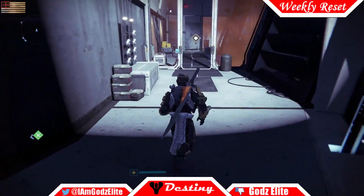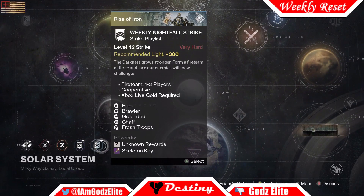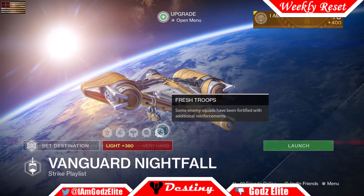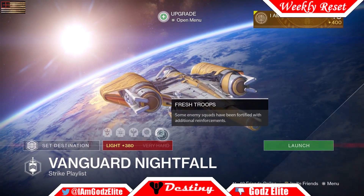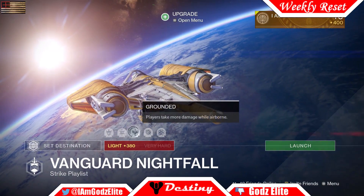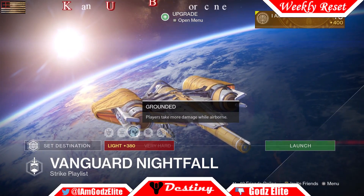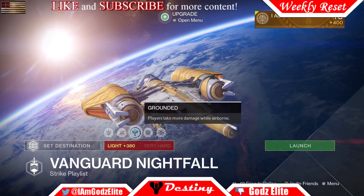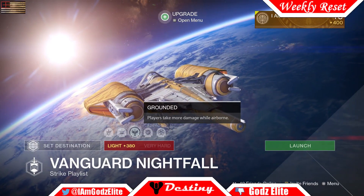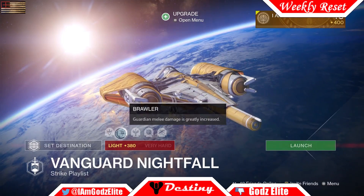Let's head out to orbit and talk about the Nightfall. This week we have Fallen Saber, so you're going to fight that big old Shank. I'll have the guide out for that tomorrow morning if you want to check it out. This week's modifiers are: Fresh Troops — more enemies in different sections; Chaff — no player radar, so you'll have to look around and know where everybody's at; Grounded — if you're in the air when enemies shoot you, you're going to die, no ifs ands or buts; watch out for exploding Shanks as they'll do extra damage when you're in the air.